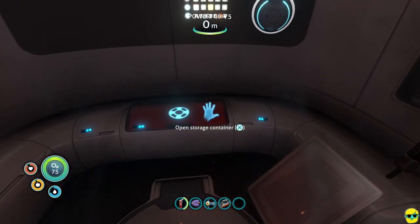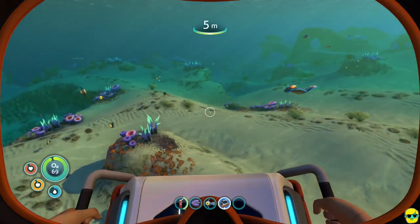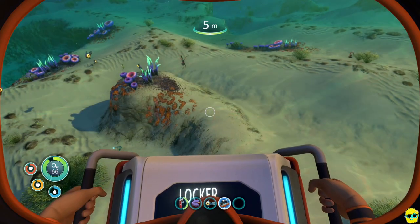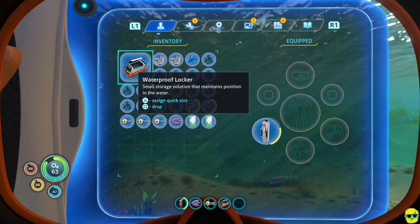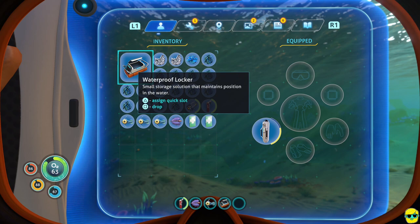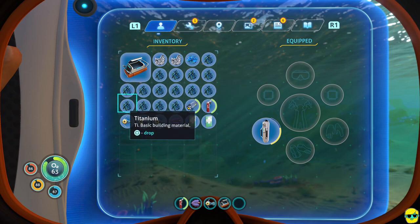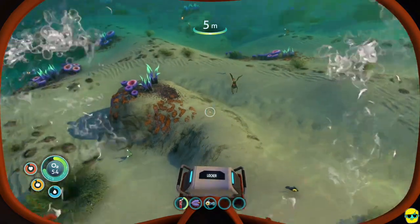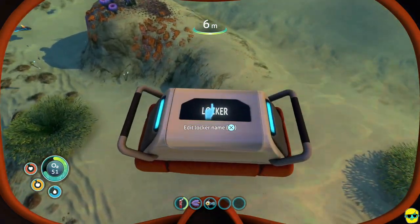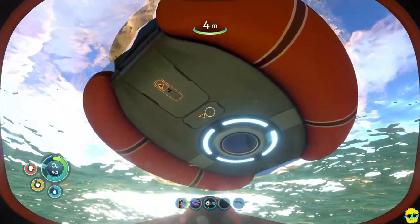Now I'm going to select the locker on my hotbar — I'll use the directional pad to get to it. It was automatically placed into my hotbar. If it's not, just go into your inventory, select the waterproof locker, and assign it to a quick slot by pushing Triangle, then place it where you want on the bar. Then hold it and push R2, the trigger, to place it out there and it'll float. I like to put my lockers right by my life pod so they're easy to find.